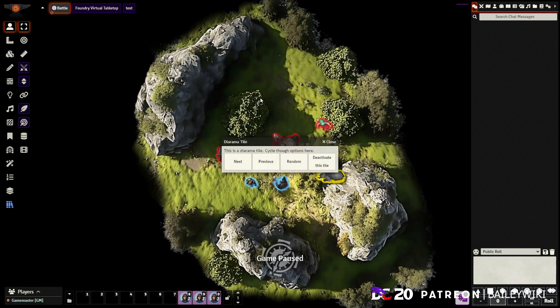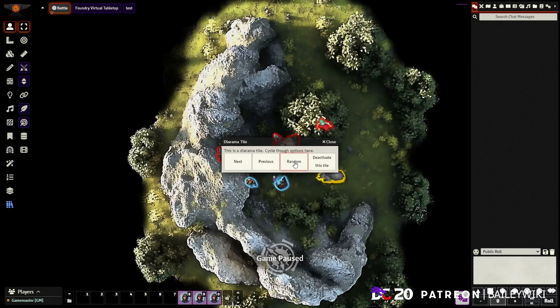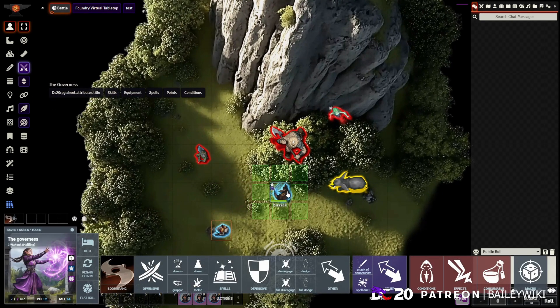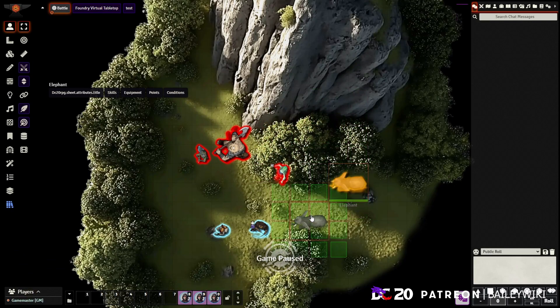These are modules you'll probably want to start with if you haven't used them already. One of them is brand new — you can't even find it on the Foundry directory, so I'll show you how to get that today and link to the manifest in the description. I'm going to show you six modules today. Some are built specifically to support DC20, and some are just ones I think you'll want to use.